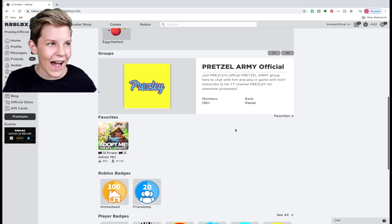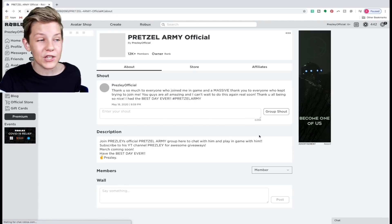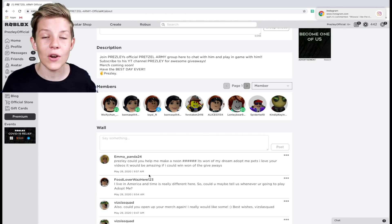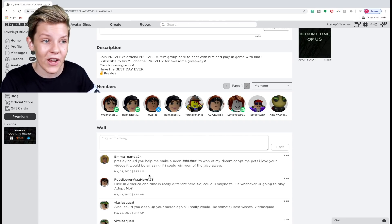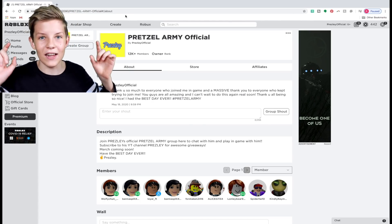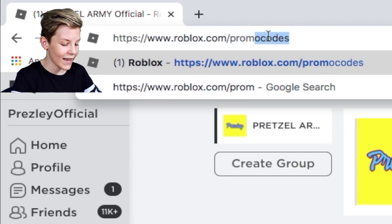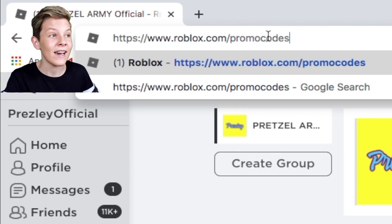I'm going to be doing this for my profile page. I do have a group at the moment — the Pretzel Army official group, and don't get fooled by any other groups. Please go and join it; we just hit 12,000 members. If you join my Roblox group, sometimes I turn my joins on and you might be able to play a game with me. To put these codes in, go up to the URL bar and take out everything after roblox.com, then type in 'promo code'. A link will be in the description if you don't want to type it in — just click it and it will take you straight to this page.